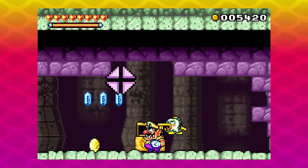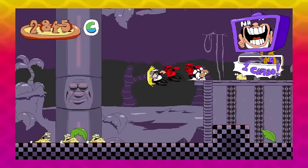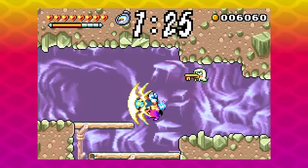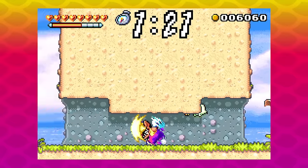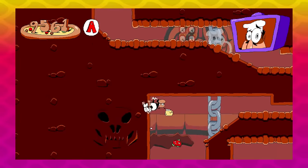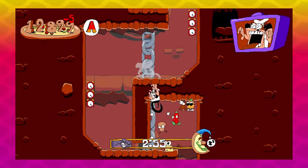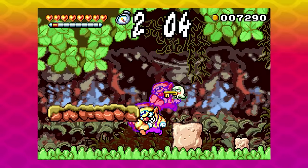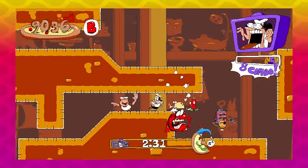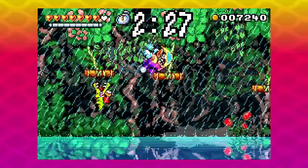A Metroidvania structure isn't the only way to use backtracking in your core gameplay loop. The later Wario Land games and spiritual successors like Pizza Tower have an out-and-back design: you venture through a level, reach the end, trigger a timer, and it's a mad dash back to the start before the level collapses. The first run-through is a crash course for the second run in reverse. The same geometry poses different challenges depending on your approach, and the timer ticking away turns it into a mix of a speedrun and a pop quiz.